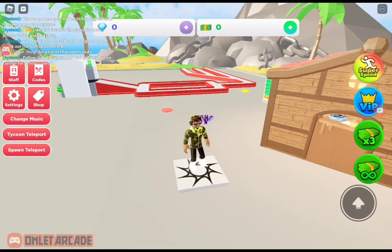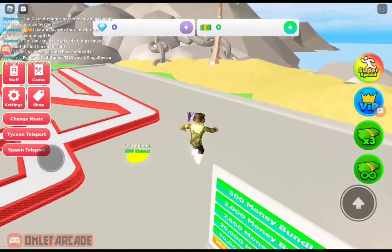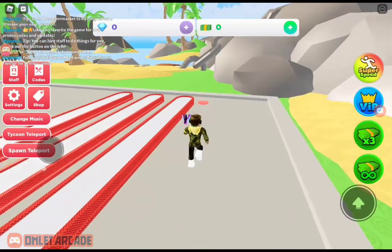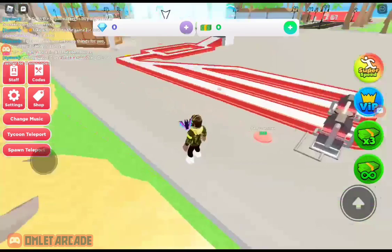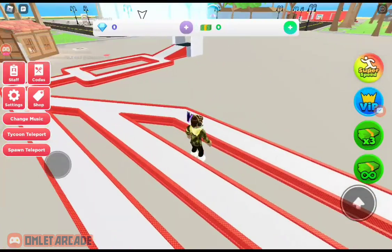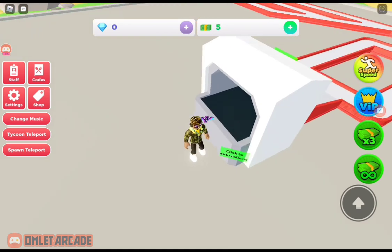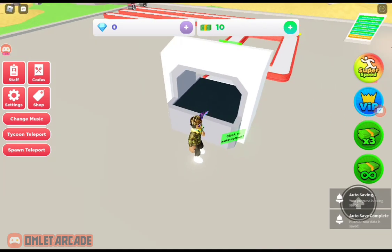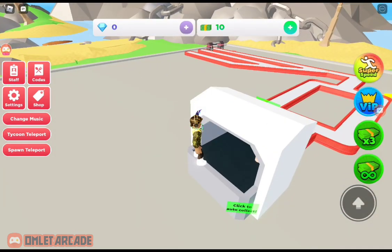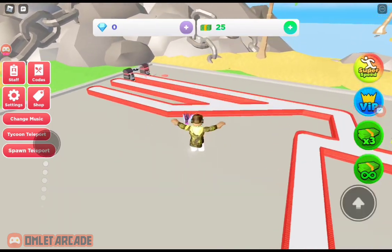Hey guys, welcome back! Today we are playing Fast Food Tycoon where we'll be making our own burger company. It's fast food so let's get to it. First, let's buy the patty maker — the main part of a burger. I've done the tutorial already and you're supposed to click on it. These now make me five dollars, which isn't really a bad amount of money. We've got 25 bucks in our bank now.